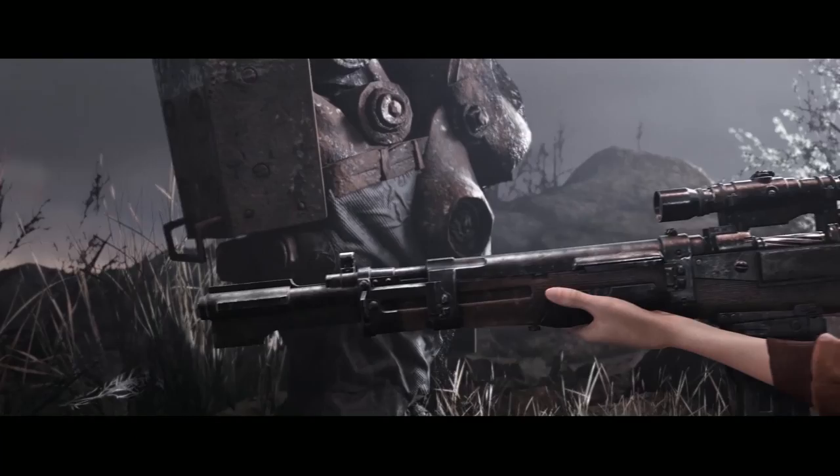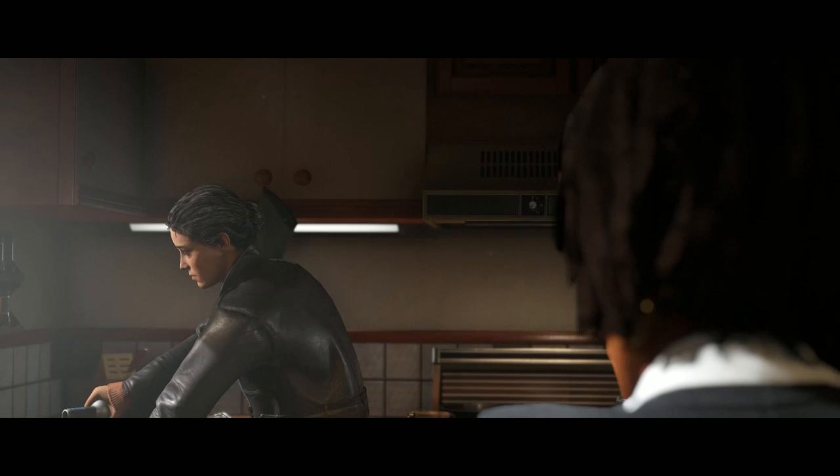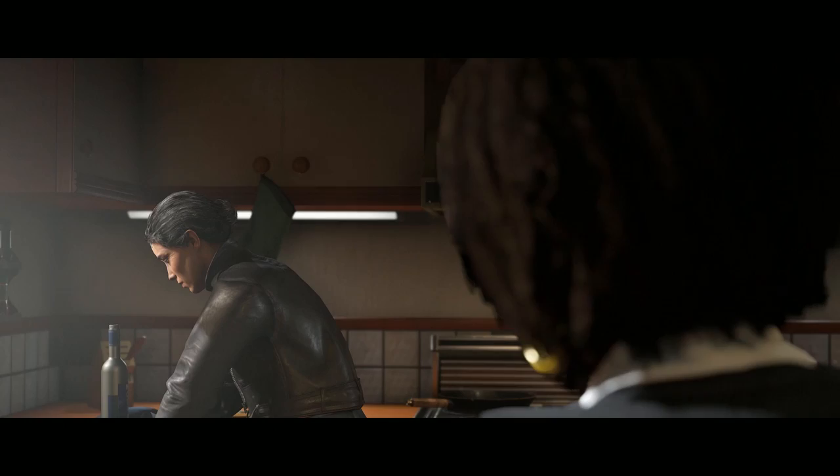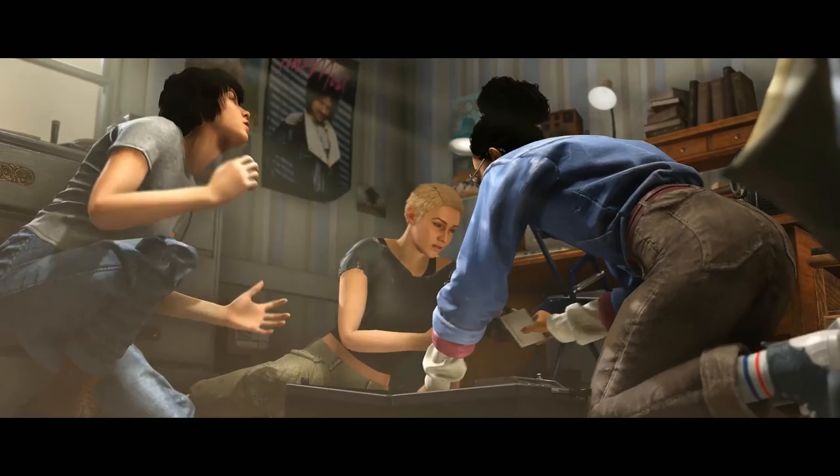Wolfenstein Youngblood takes place 20 or so years after the events in New Colossus, where BJ and his resistance buddies succeeded in clearing the Nazis out of America and liberating the entire country. With the death of Frau Engel, there's no longer anyone to really keep the troops rallied, so some sense of normalcy has resumed, with returning character Grace Walker now leading the FBI. In the intro, we find out that BJ has gone missing, and it's up to his twin daughters, Jess and Soph, to find him.